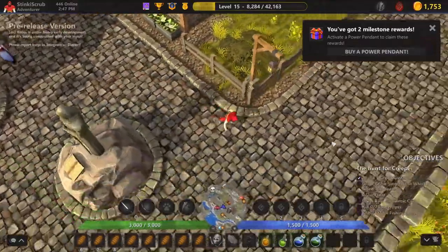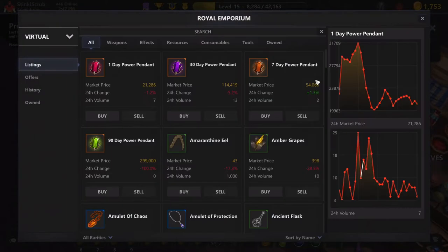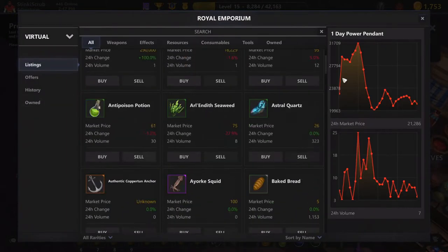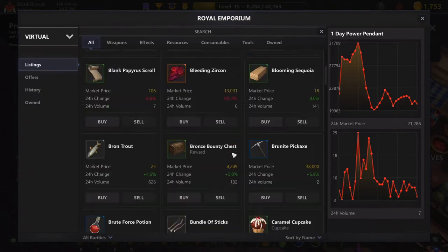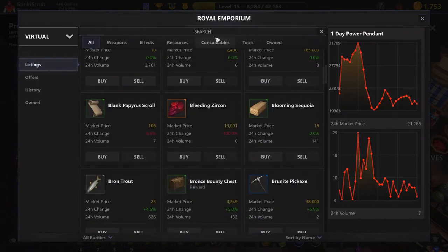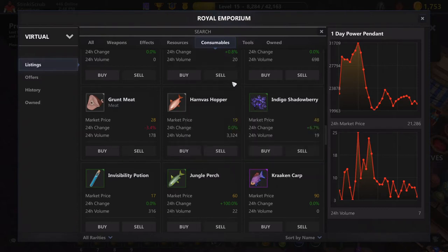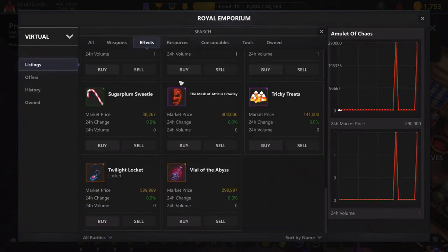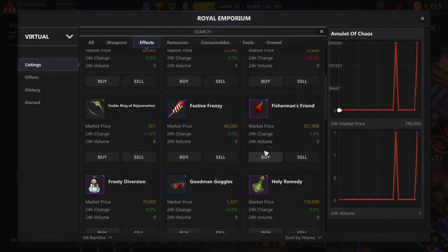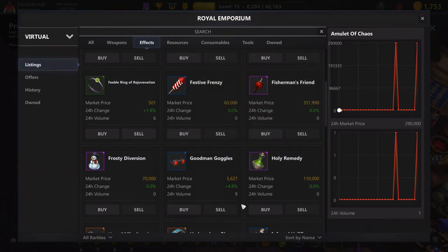There's also an emporium, which is kind of like — have you ever played RuneScape? They have the Grand Exchange. This is very similar. You can come in here and see all of the virtual items — that means non-blockchain items — that are for sale, and these are all players selling their items. What's common is people come in here and find something like the Harvest Hopper because it's very cheap but it also heals quite a bit of health — 300 health for only 19 gold. You can also get energy potions, and there are effect items like the Goodman Goggles, which allow you to see enemies from very far away and see more of the map.